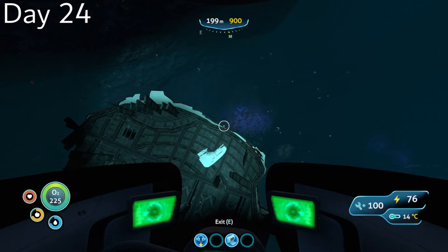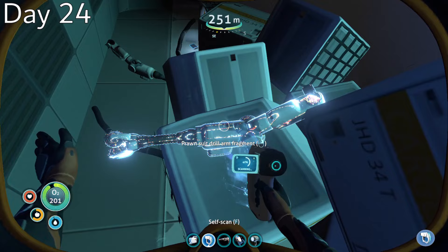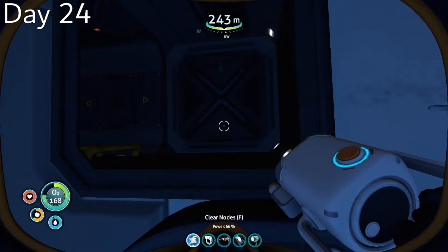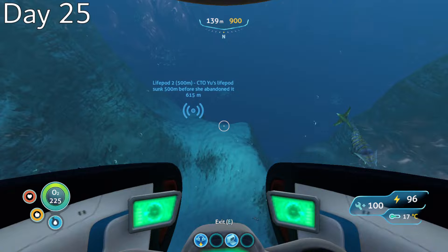Day 24, on the way back to base, I decided to explore a wreck on the slopes of the Grand Reef. It was during this time that I realized just how useful the Pathfinder tool is — it works so well in ensuring that you never get lost while in a wreck. While there, I was able to get all of the fragments for the Prawn Suit drill arm, which will trivialize future resource collection.